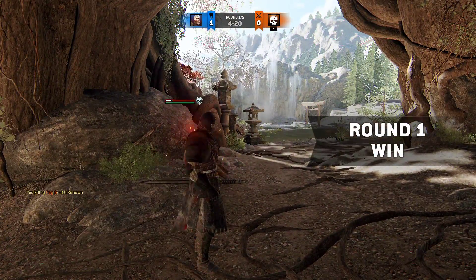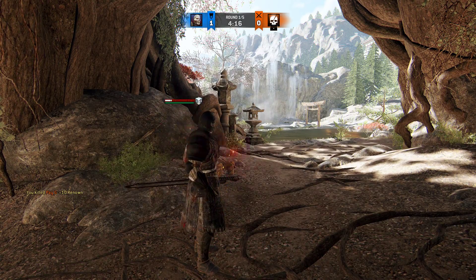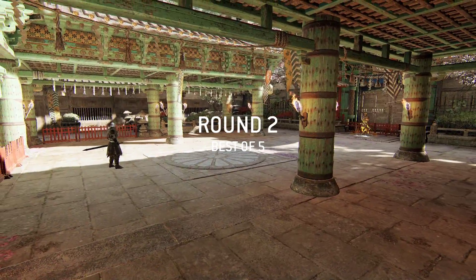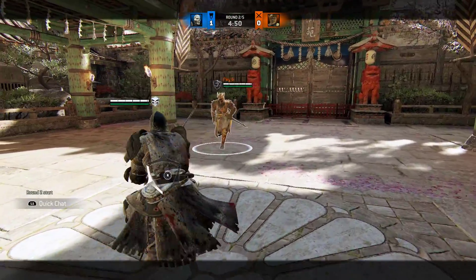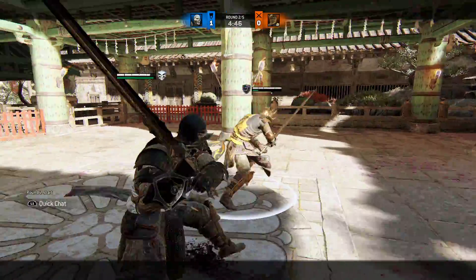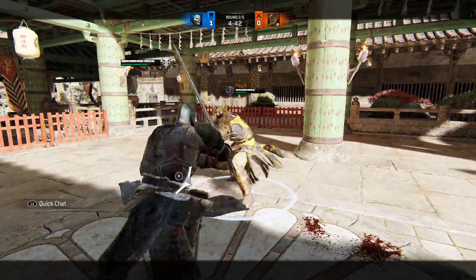I hate going for the read on that guard break and getting punished — it's really annoying. The thing is, I used to do it all the time before they made the guard break changes. Like if they would go for a top unblockable, I would fake the option select by doing a right side heavy so they'd be expecting a zone and it would hit them. I can't do that now because of the changes.